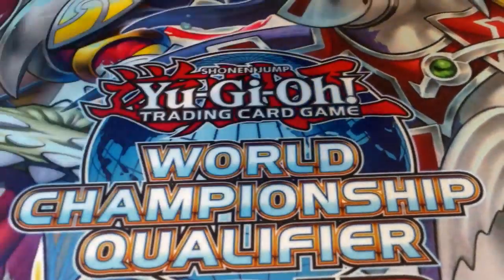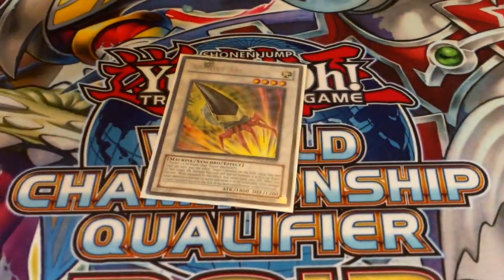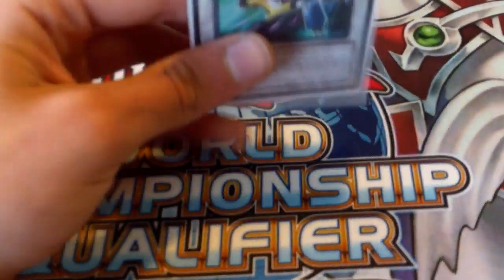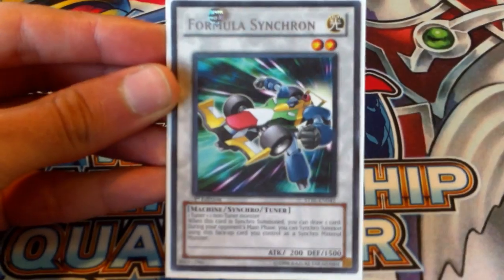And then we've got Arm 80s — good, inclusions and everything. We've got Armory Arm — also good, easy to make, makes people cry. And we've got Formula Synchron — easy to make, draw one, and it's a tuner. It's good.